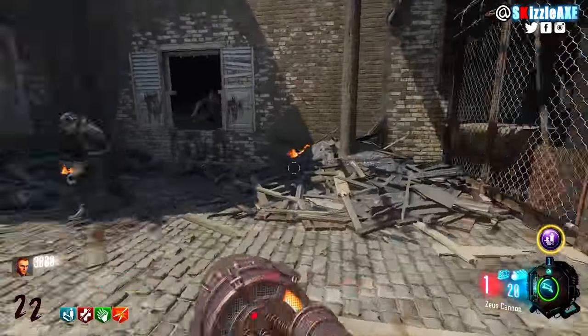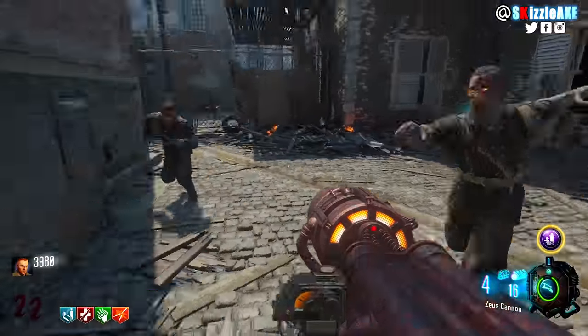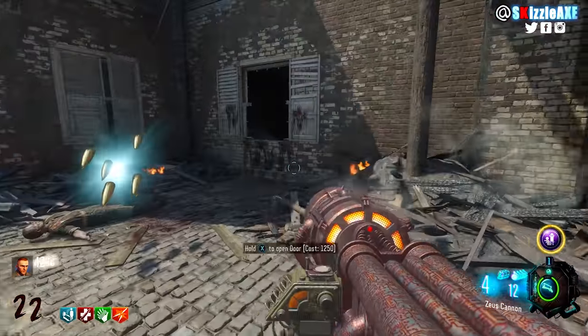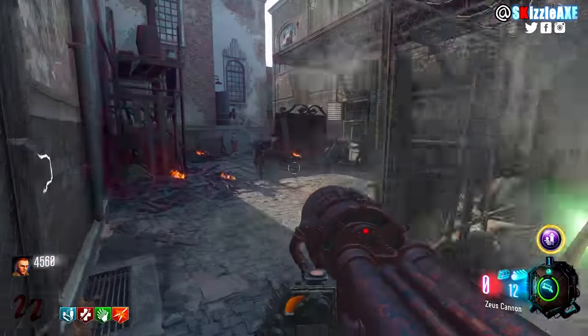Bob said this was the first thing he was going to do — he went ahead and pack punched it, got more ammo, shot it, and zombies basically died. He was like, 'This is the very best.' It's just a beautiful meme in Call of Duty Zombies — to Bob at least.